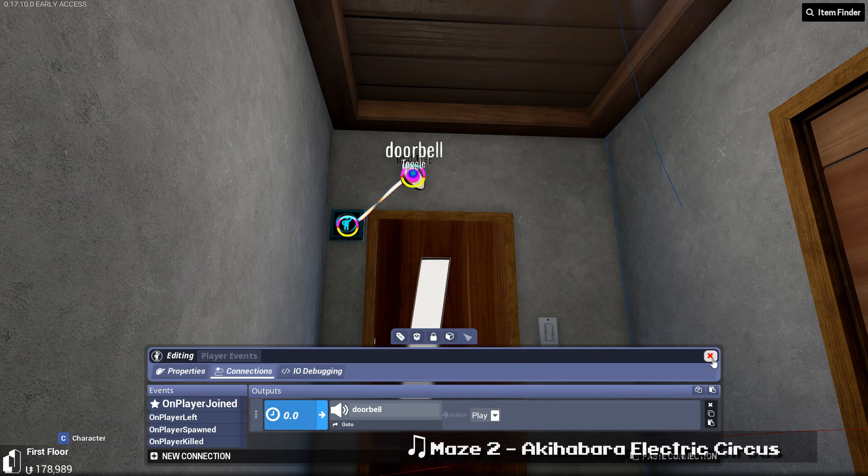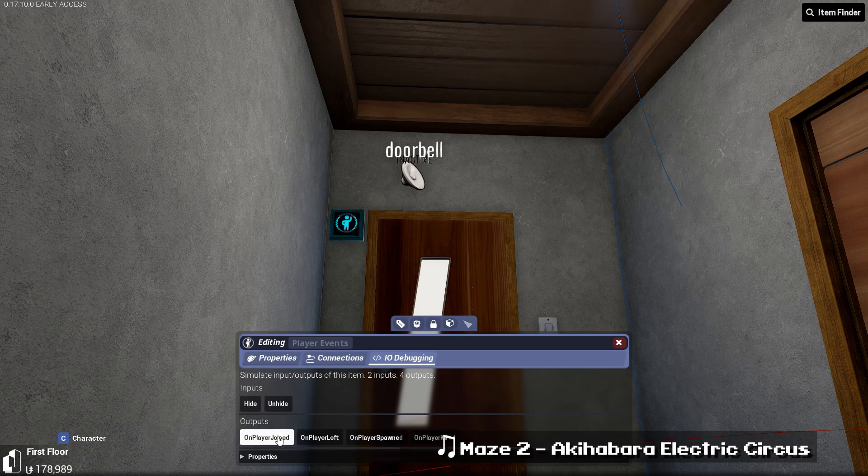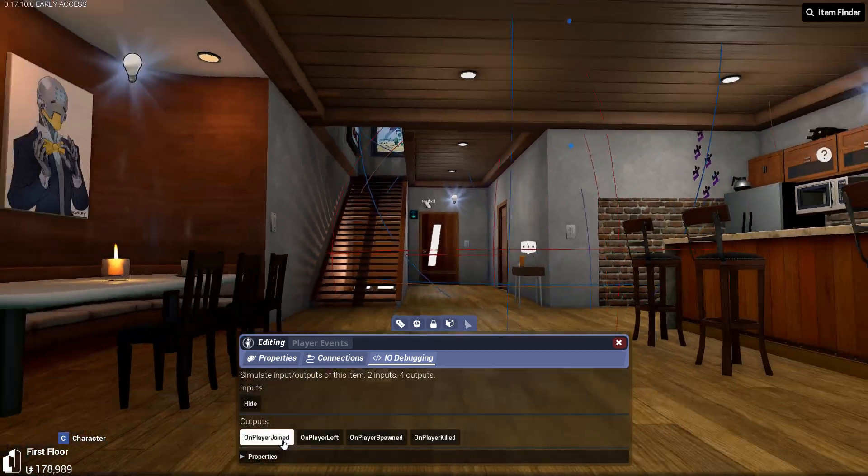Now you're done. You can test it by going to the IO debugging tab and clicking on the on player join button. If the sound plays, then you've done it correctly.